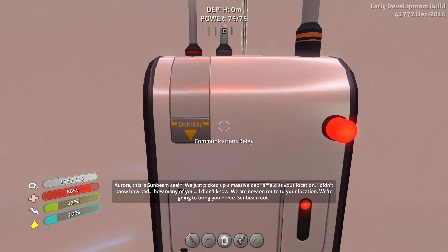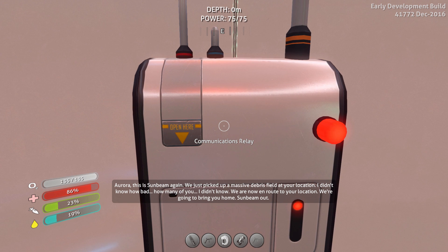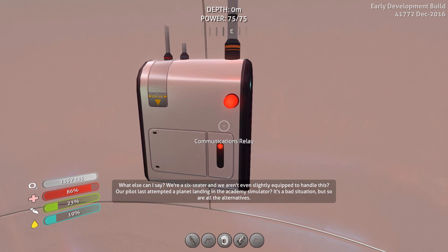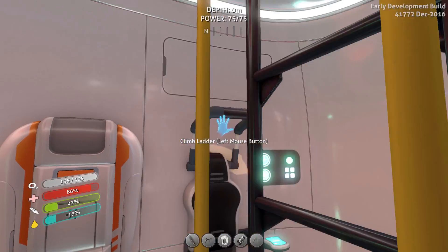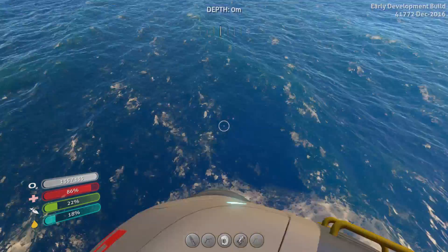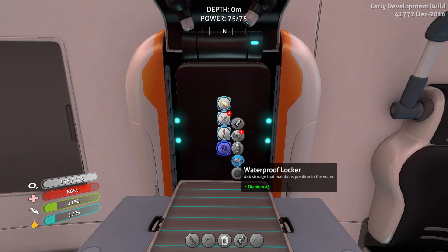Aurora, this is Sunbeam again. We just picked up a massive debris field at your location. I didn't know how bad... We're now en route to your location - we're going to bring you home. Sunbeam out. We're a six-seater, we aren't even slightly equipped to handle this. Our pilot's last attempt at a planet landing was in the Academy Simulator. It's a bad situation, but so are all the alternatives. Well, the Sunbeam is only a little ship, and it's over there somewhere that we're going to have to go and meet it. This is exciting times.